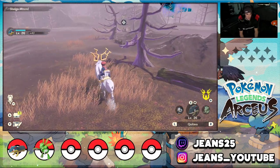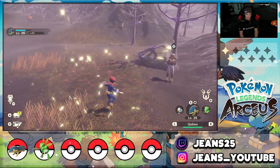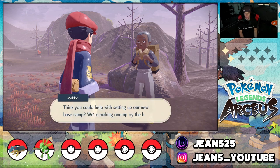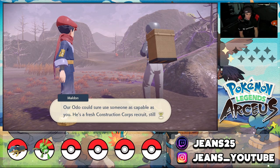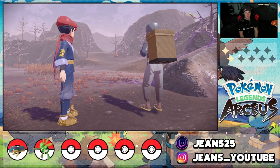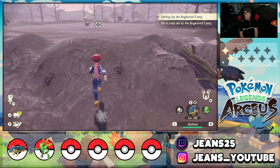There's a side quest here from a guy named Malden — someone from the Survey Corps. He says someone capable like me might be able to help set up a camp. We'll do that in a little bit. And then there's another character with a Bibarel — it looks like we're heading into another noble Pokémon battle! She's got a flute — like my Wyrdeer flute that calls Pokémon. Is it going to call Ursaluna?